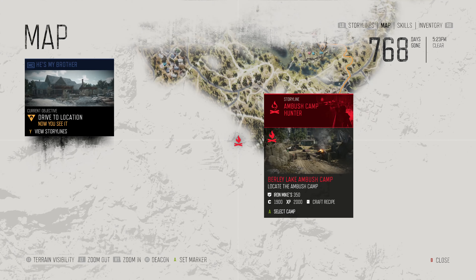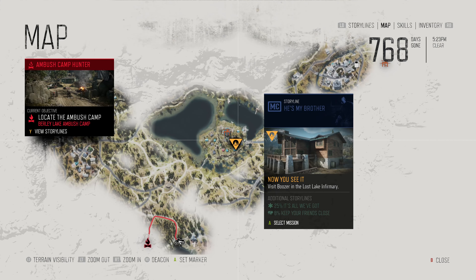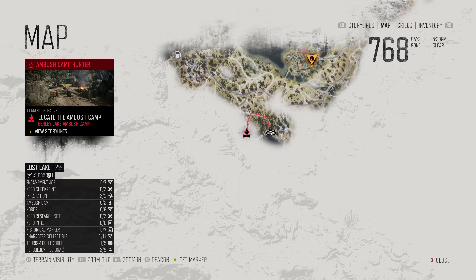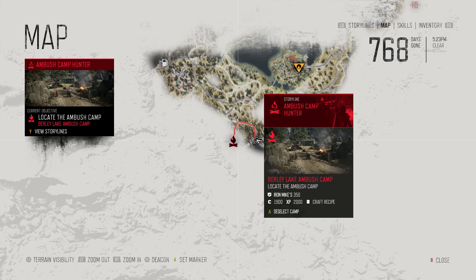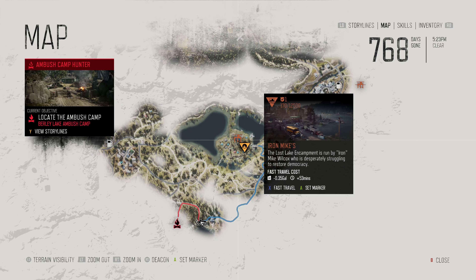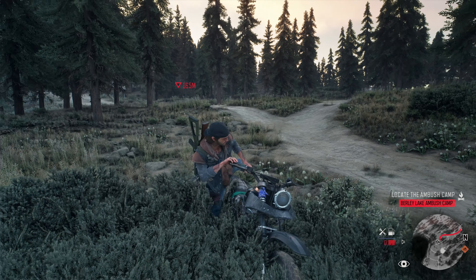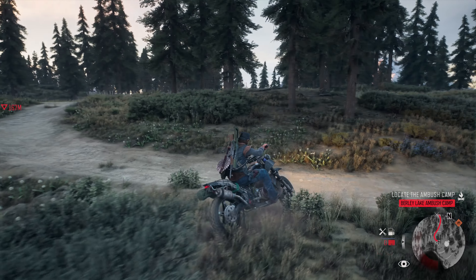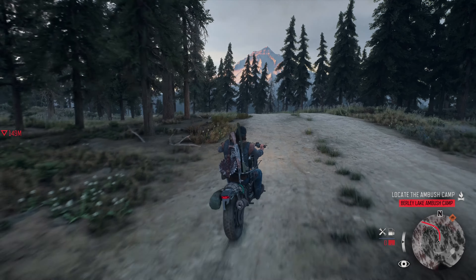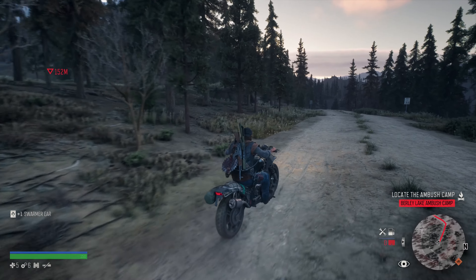Sounds like these guys are doing a little bit of work. Let's check the map — we have ambushers who are not too far from us. We should probably clear that out. We want to focus on getting rid of this positioning here, which'll give us a little bit more reputation with Iron Mike. We're level one trust at the moment — let's see if we can fix that. We'll clear out these locations as we go since we're already in the area.